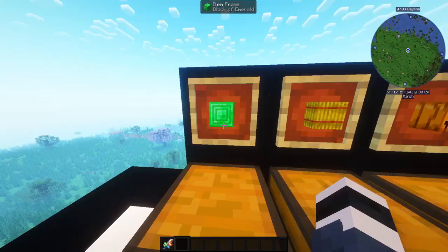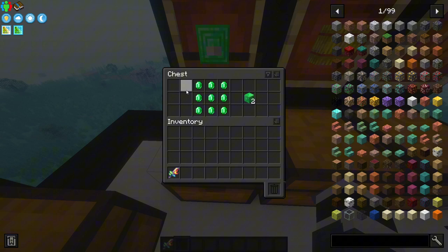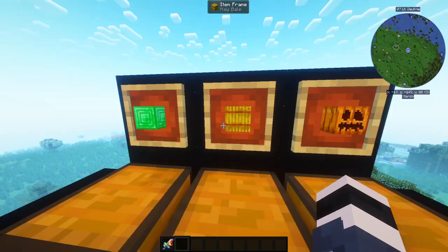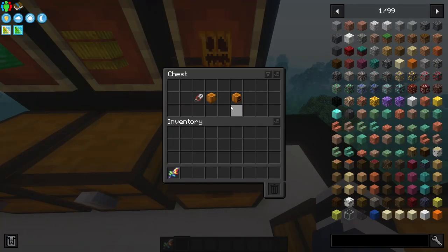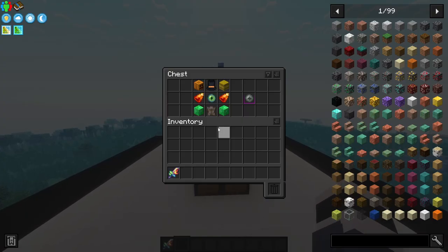Next are Emerald Blocks - remember you need two of them. Same with Item Frames. Then a Hay Bale - here's the recipe if you don't know it. Then you need a Carved Pumpkin, which you get by right-clicking a pumpkin with shears. And of course the classic Eye of Ender - you can use any ender pearl plus blaze rod to craft one.